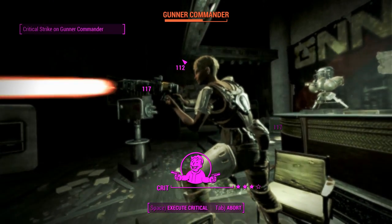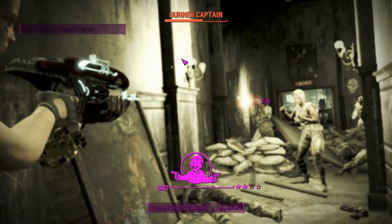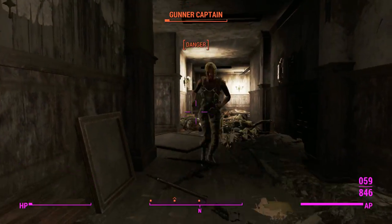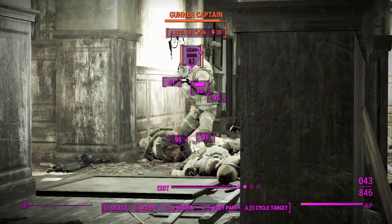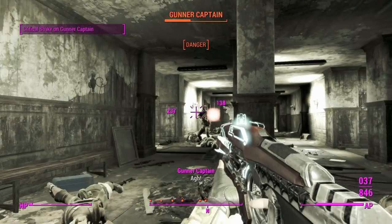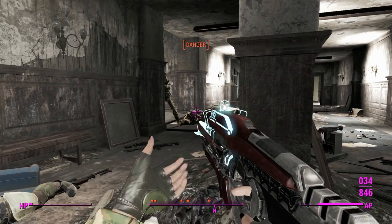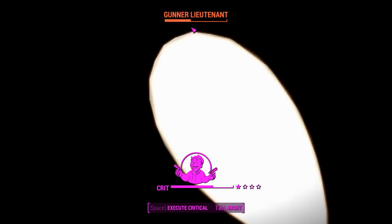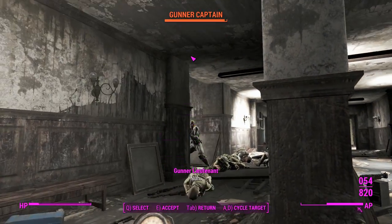At longer ranges we're struggling a bit — this one should be a kill... there we go. We should probably take cover now and use a stim pack. With this weapon, it's not going to work with Penetrator, which means its VATS efficiency isn't going to be as good as other weapons. Hopefully we don't die in VATS here as we follow that projectile.